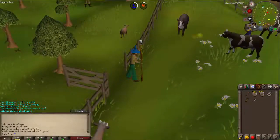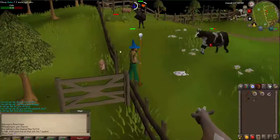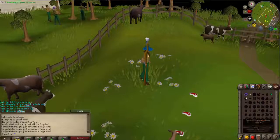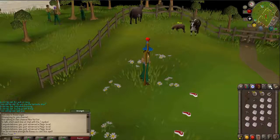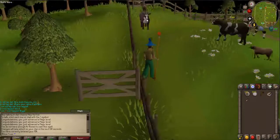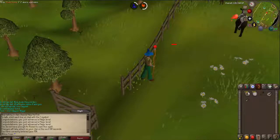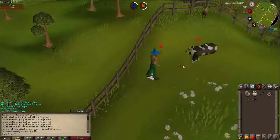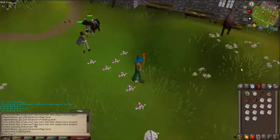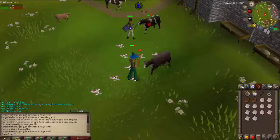We have arrived at the cows — I don't even need to save a spot, cool! Now we're finally 13 magic, so it's time to do fire strike. I forgot air runes — brb. Alright let's do this. I'm not gonna record each level since I'm getting them so quickly right now. I'll record the good milestone levels instead.